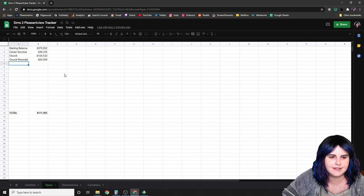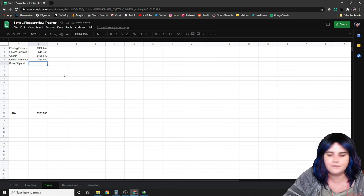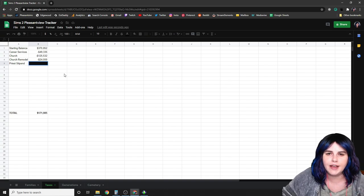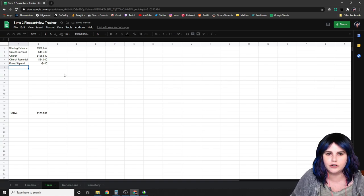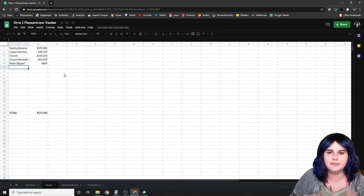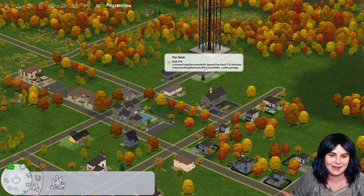In my spreadsheet, at the beginning of fall when I play my priest for the first time, I type 'priest stipend' and give him 400 simoleons — that's 100 simoleons a day to cover personal expenses and any repairs on the church. Each time I play a public service worker like a caretaker at the orphanage or animal shelter, I decide on a stipend and subtract that from the neighborhood treasury.